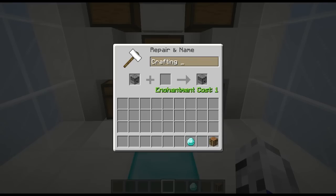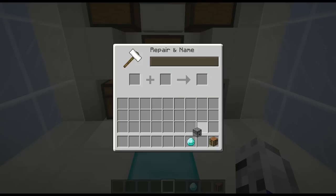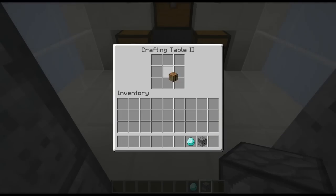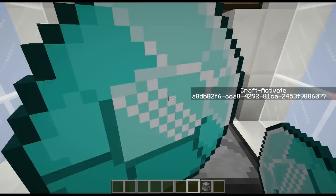You want to first get a dropper called Crafting Table 2 with two capital I's. Place it facing upwards and put a crafting table in the middle and throw a diamond on top.